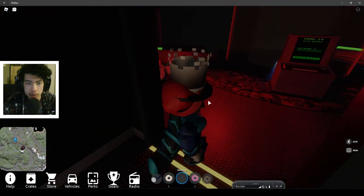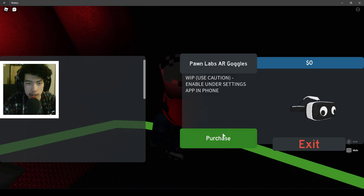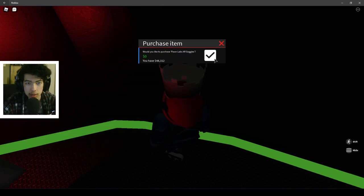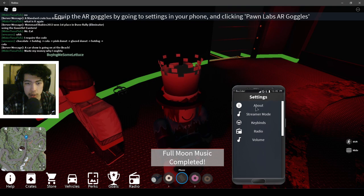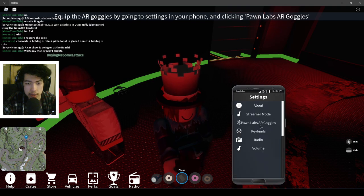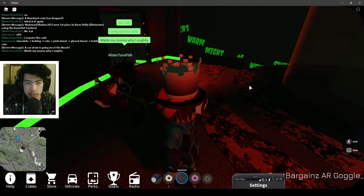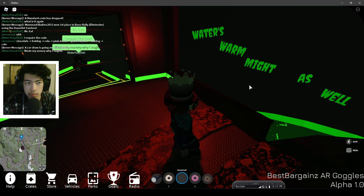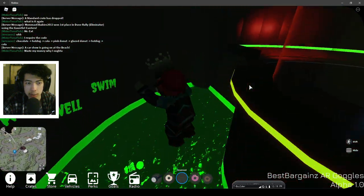Go over to this corner, which will have the viewer headset. Purchase that — it's free. Click yes. Then go into your settings, refresh it — Pond Labs, AR goggles. Put them on. You'll get a message that says 'Water is warm, might as well swim.' There's no way to get back up, so we've got to kill ourselves — just jump down here.